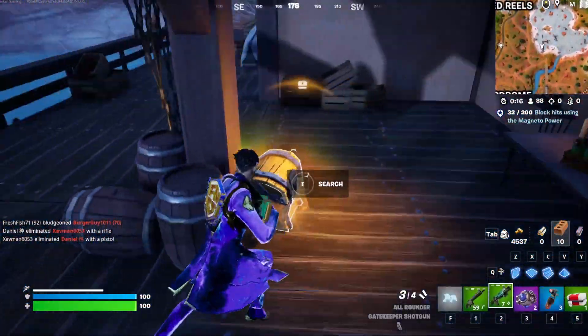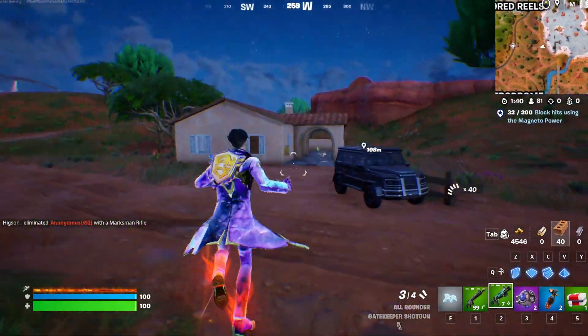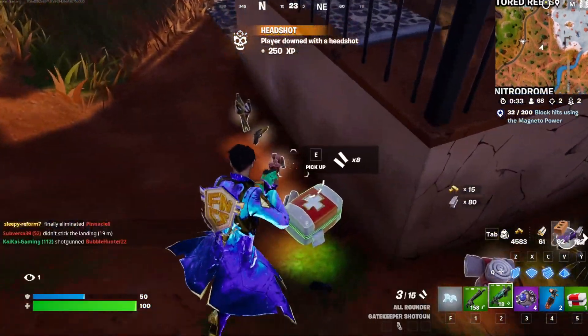Next, go to this dock — you'll find even more amazing loot. Once you've done that, head from this little dock to this house right here. There will be even more amazing loot. On to drop spot number two.